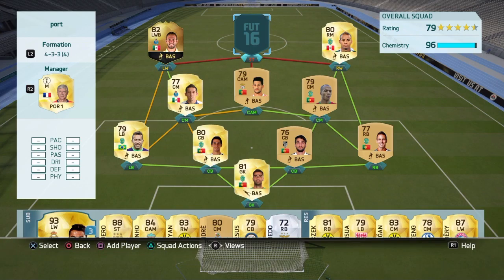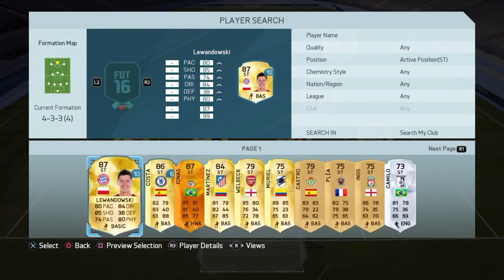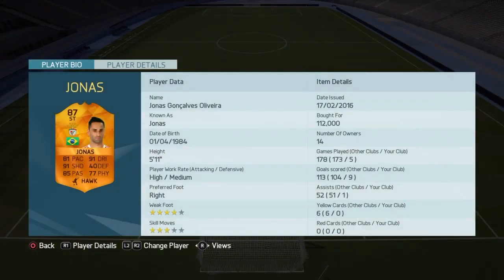To complete the team, the player that takes up way more than most of the price in this team is Fantasy Man of the Match Jonas. Honestly one of my favourite cards in FIFA now — I've absolutely loved using this guy. Just such a perfect striker in my opinion. 81 pace is more than enough, 91 dribbling, 91 shooting is insane. Just one of the best cards I've used this FIFA.